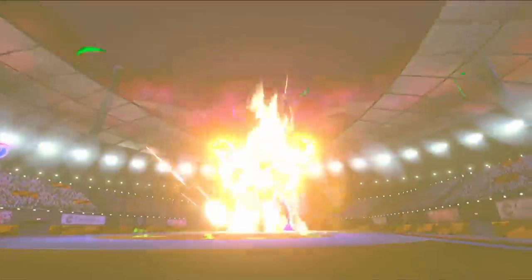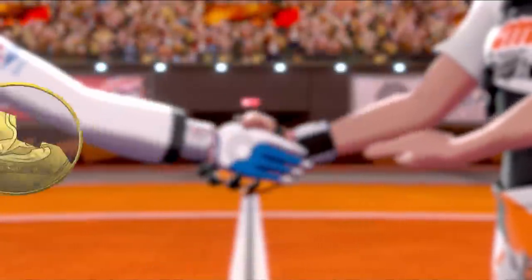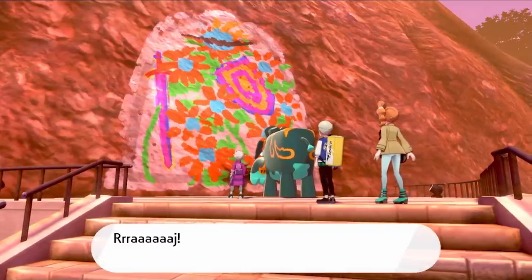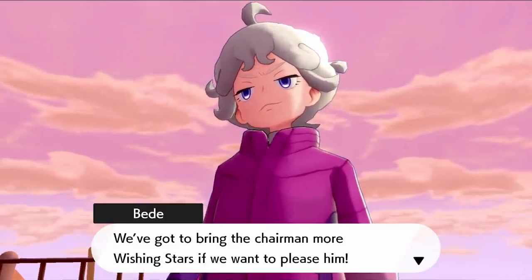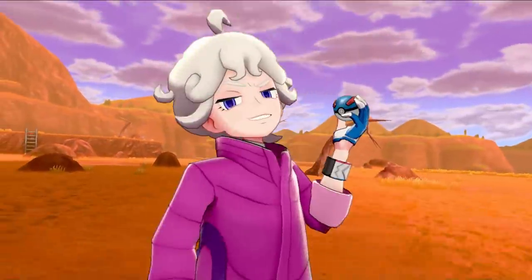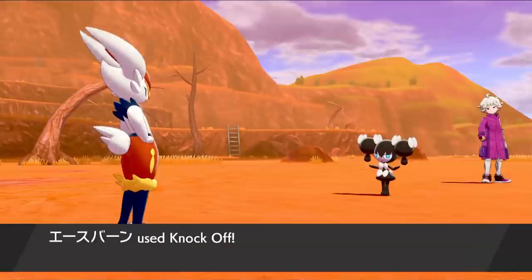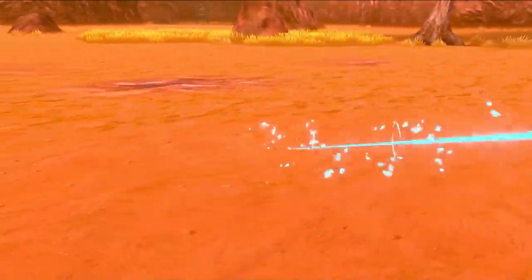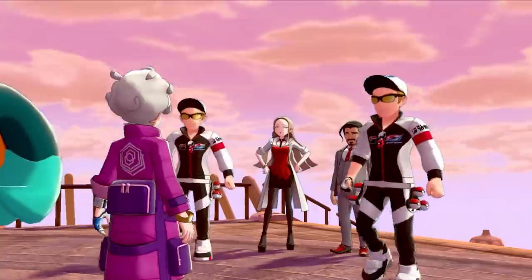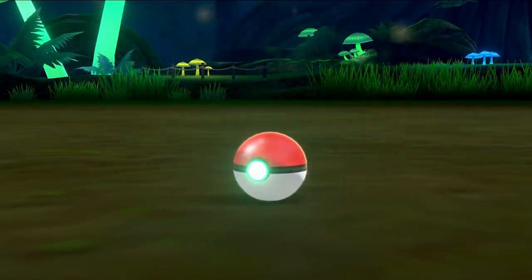We are now halfway done with the gym journey — four badges, four more to go. Bede is once again up to no good, destroying the cultural heritage of the region using an elephant bulldozer, so we have to stop him. This was just like every other Bede battle — I knocked off his entire team with Zoroark for another easy win. The cops come along and take him away. My Corvisquire evolved into Corviknight, and we can now move on to the Glimwood Tangle — the Mushroom Forest. Don't eat the glowing mushrooms though.